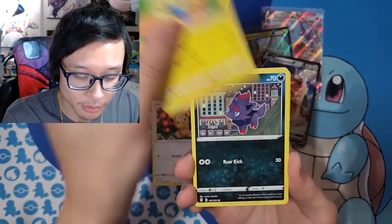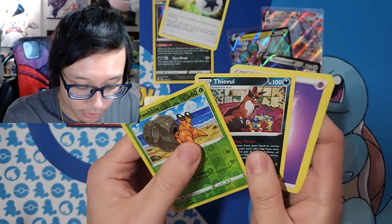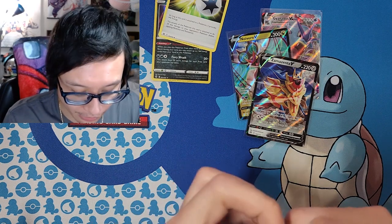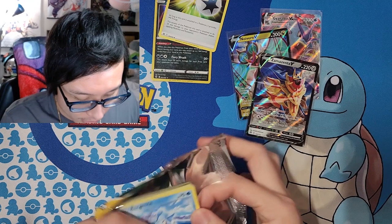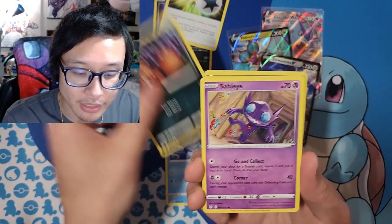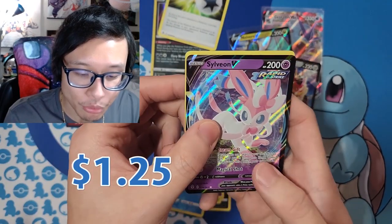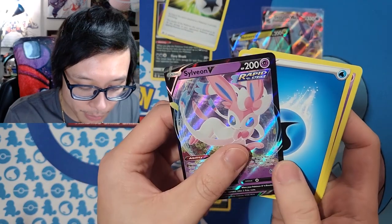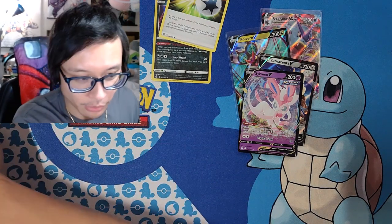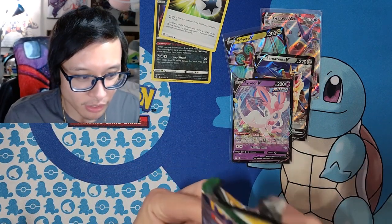Code card — let's see if I can focus. We got Teddiursa, Marill, Azurill, Tentacool, Hoppip, Dwebble — and a non-holo rare again. Four more packs left. Next pack — code card — Bergmite, Snorunt, Sableye, Applin, Cutiefly — and we got Sylveon V! I think I pulled Sylveon V already but I don't quite remember. Definitely worth sleeving. Evolving Skies keeps giving me hits while Brilliant Stars, not so much.